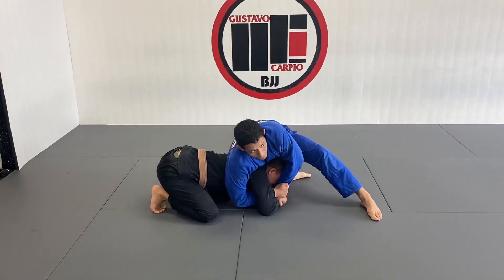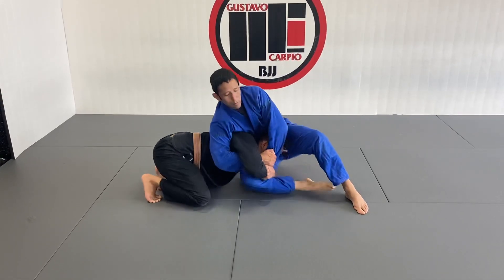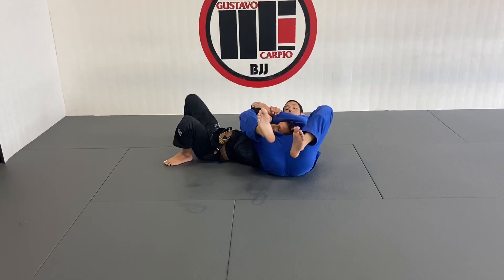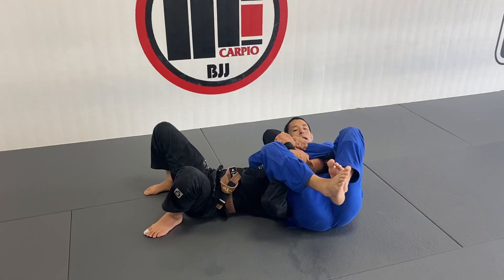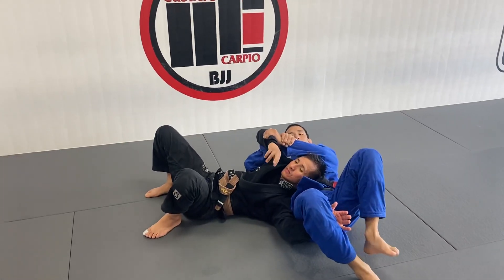Once I get to this position, I pretty much want to let myself be taken down. I'm going to slide my right leg forward — boom — to end up in this position right there. I'm going to use my right leg to break the grip that he has on my leg. I can just use my right leg, or I can even step on my ankle to create more power to break that grip — boom.